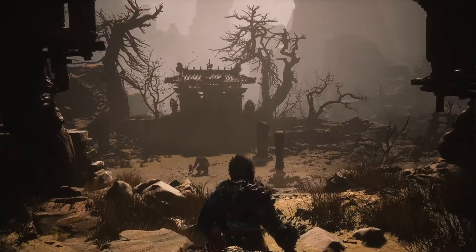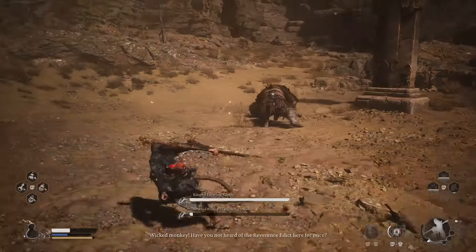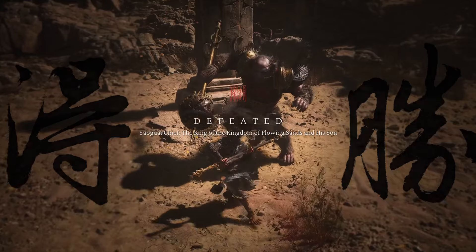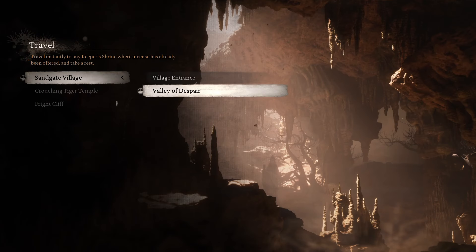The first thing you need to do is progress the story and defeat the King of Flowing Sand boss fight. After defeating the boss, rest at the nearby shrine and after that, keep following this path.